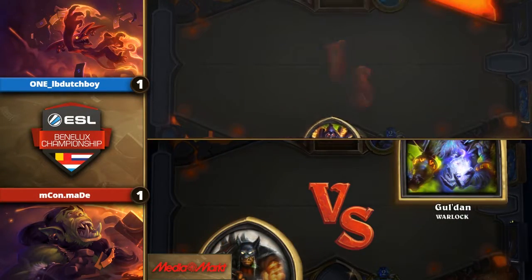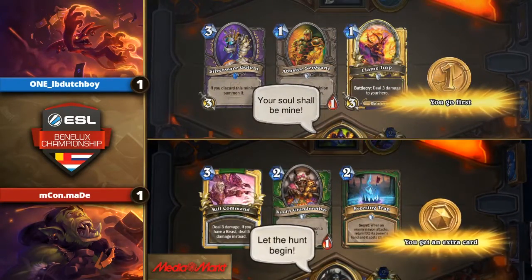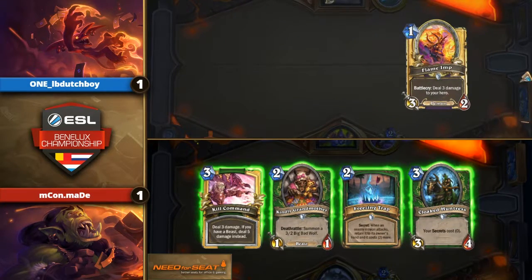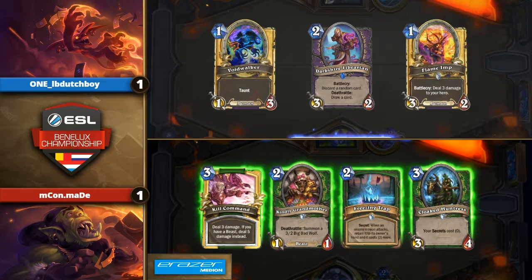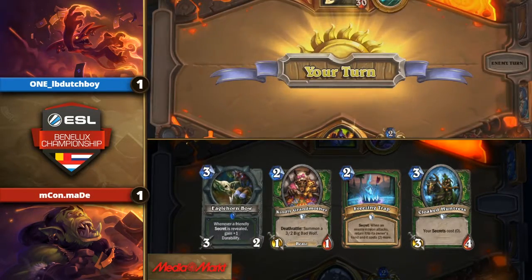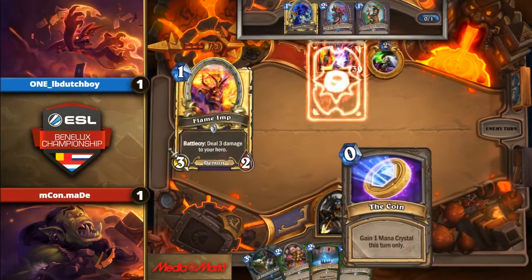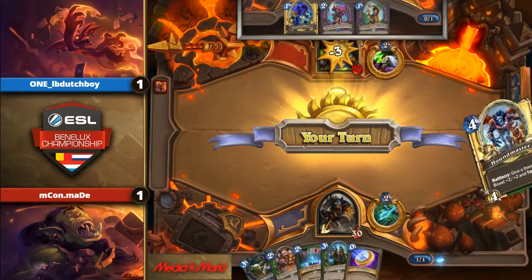LB Dutch gets the Zoo against Maid's Hunter. That would be great here for LB Dutch. He has the Cloaked Huntress and the Freezing Traps — if he can manage to pick up a few more secrets, this could be like a really explosive Cloaked Huntress turn where Hunter just gets the blowout on Zoo. Freezing Trap is actually pretty good — oh, and there's even the bow. Now he can coin into Cloaked Huntress with Freezing Trap. This is such a good situation.